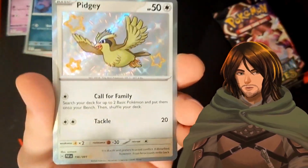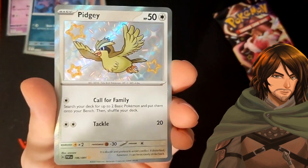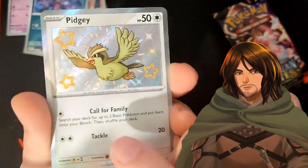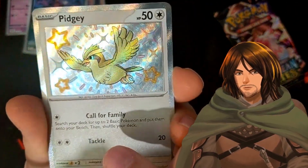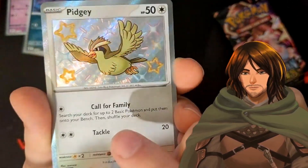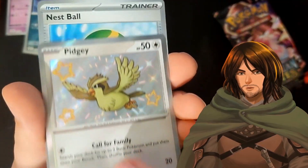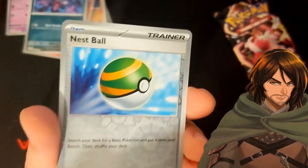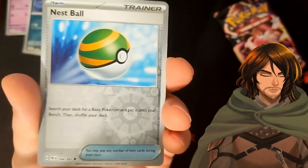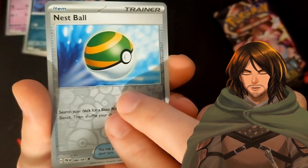We have a Pidgey — this is new, 196. Yes, we do need 196. Another shiny, that is really nice. Even the partial shine — wow, look at that. That's nice. And we have a Nest Ball which is 84. We need this one. Yes! That's two more new ones.